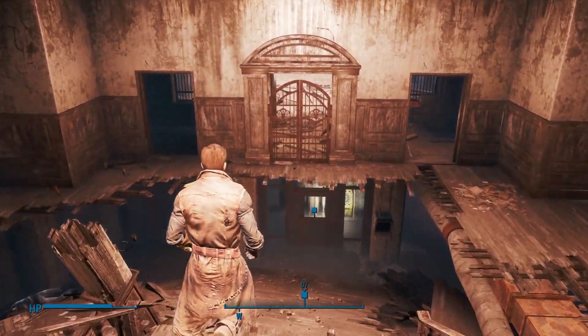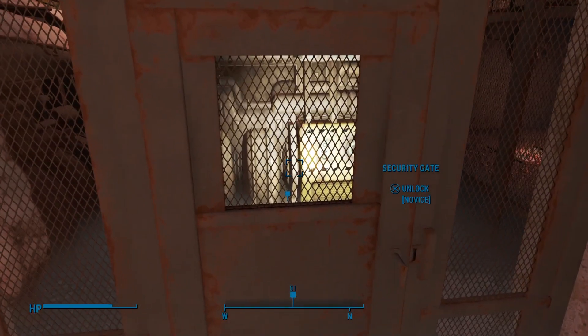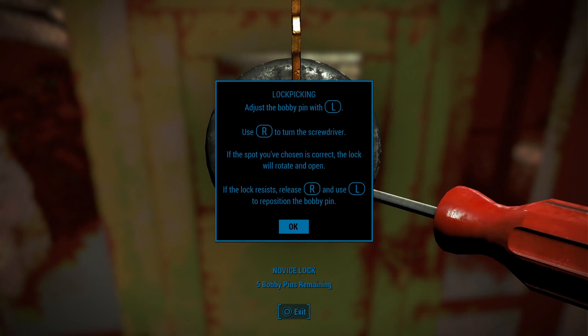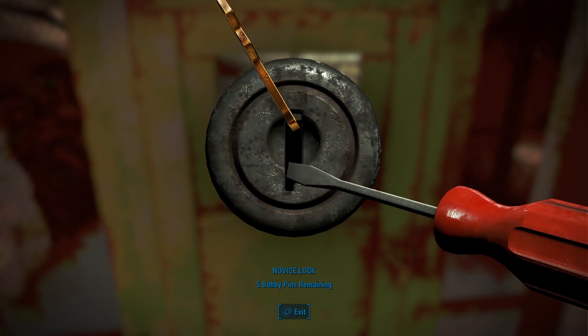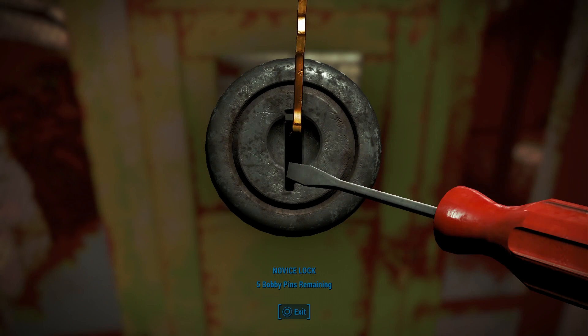I'm definitely liking this game a lot. There's the third person and the first person, which is pretty sweet. Unlock it — novice. Okay, adjust the bobby pin with L, use R to turn the screwdriver. So this is like the Skyrim one. Let's just go straight. I always take these things really slow because I don't want to break things.